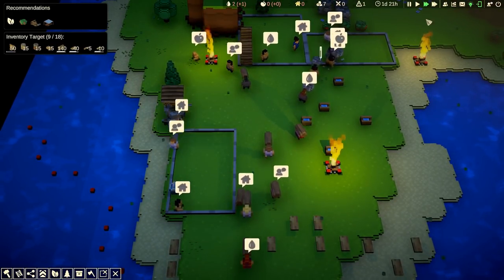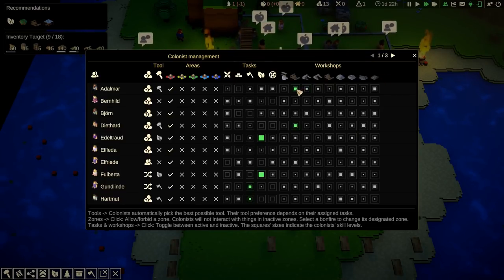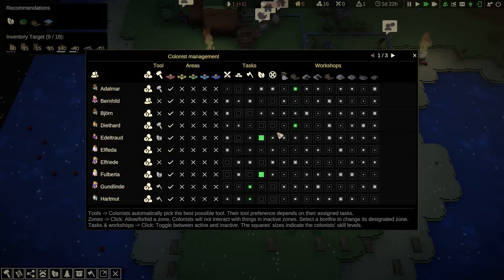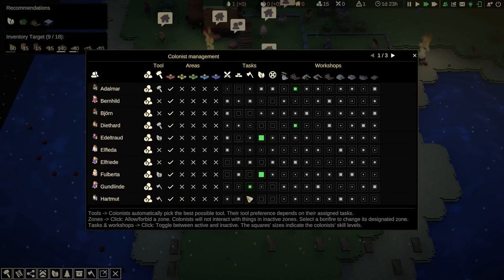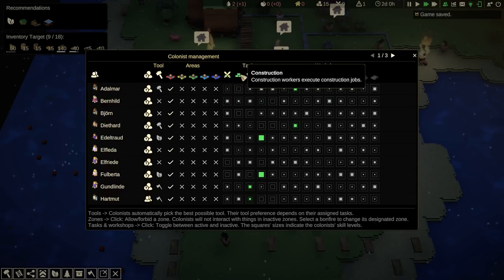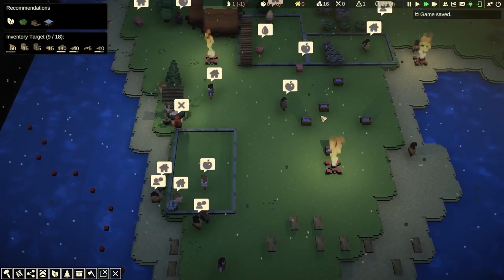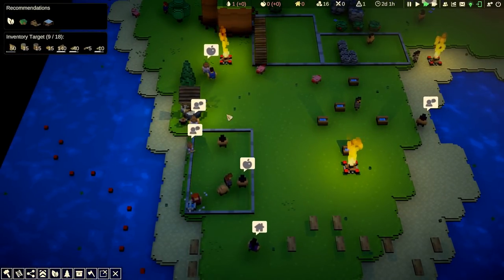We'll also need to give them food. The work order screen is another thing like Rimworld style — you basically have to select what they need to do. Adalmar is a workplace guy, Edeltraud is all about farming. The bigger the dot, the better they are at it, and you can assign them to vague things like mining, farming, and more specific single-building things. All those work orders are carried over from the previous scenario, so I don't need to set them this time.